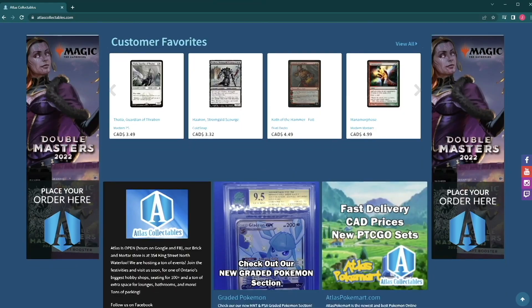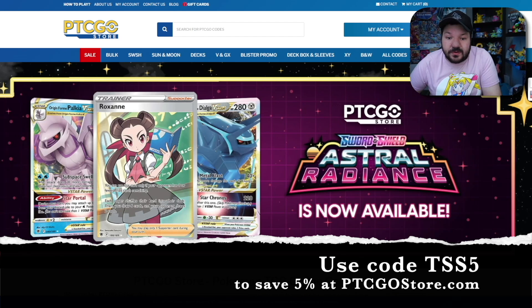The Shuffle Squad is partnered with PTCGOStore to provide our community with the best access to Pokémon TCG codes. They have codes available 24/7 with instant email delivery, and you can save 5% off using code TSS5. If you're a YouTube member or Patreon supporter, you'll have access to a special code that gets you 10% off. Use code TSS5 today at ptcgostore.com.